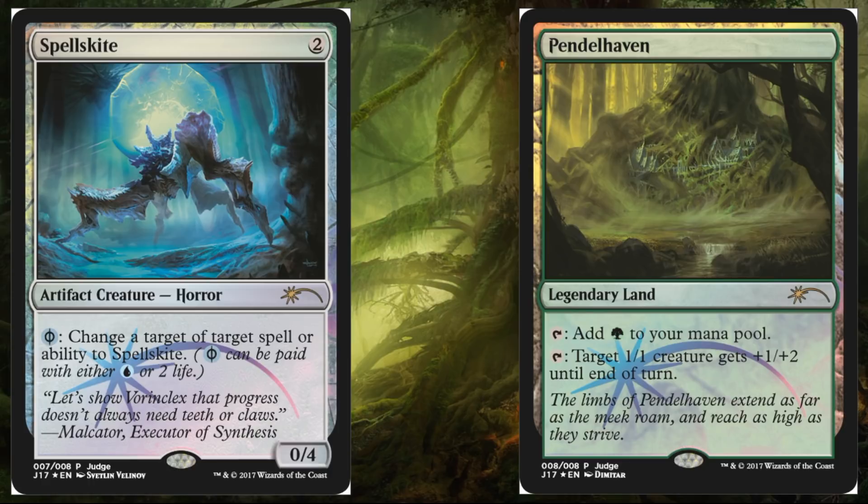So these are both foil Judge's promo cards, and they go out to select judges who have contributed to the community. They look very, very sweet. And both of these are playable, which is kind of nice.